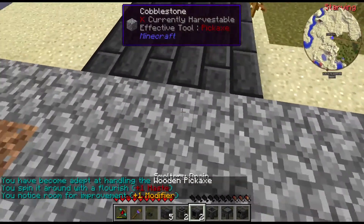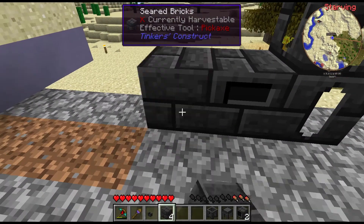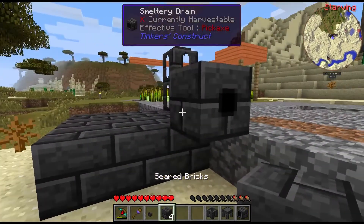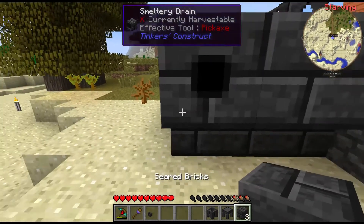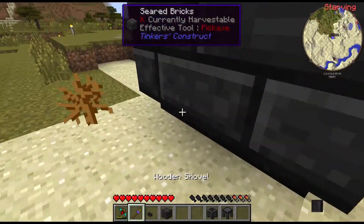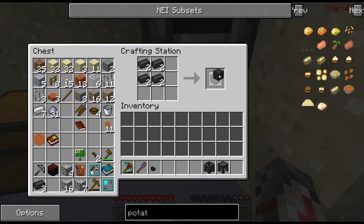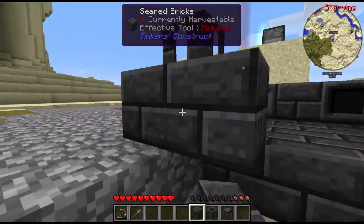We'll throw that controller back down in the middle, throw in a couple of tanks, throw the drain in like that. Let's actually put both drains on this side — that'll maybe work a little bit better. We're going to need just three more bricks. Three more bricks — hey, look at that, exactly what I had. It's almost like I planned it that way.